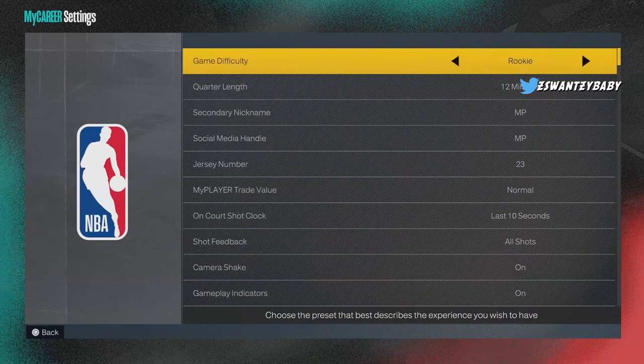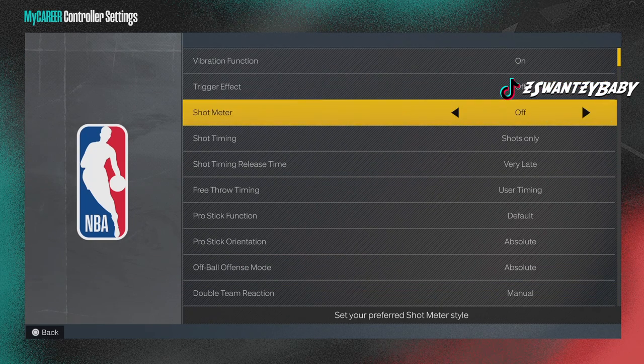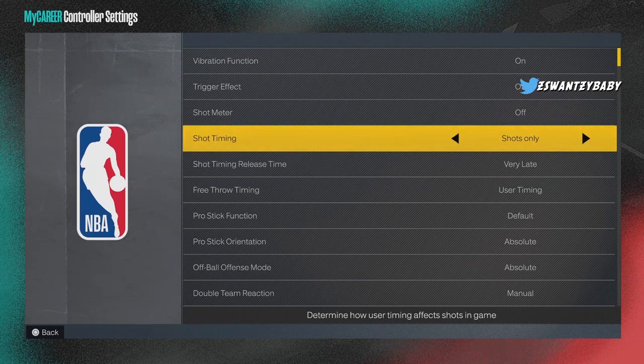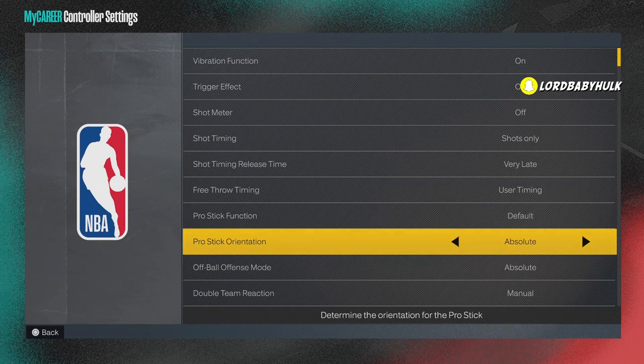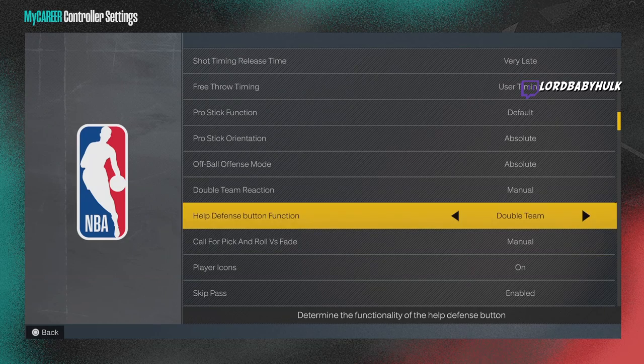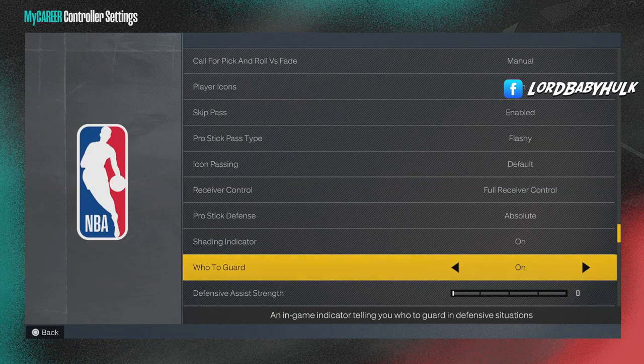Let me show you my settings real quick before I show you the badges and the best dribble moves. Take off your trigger effect — too many of y'all have trigger effect on. It is throwing you off, it's like super vibration jamming in your hand. You also have to change it in your PlayStation settings too. Put it on absolute default. You do not want to do dribble moves only — stop doing that. Keep on your shading indicator and your hood of guard.